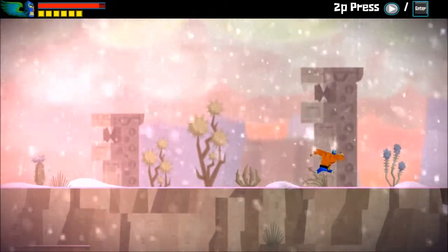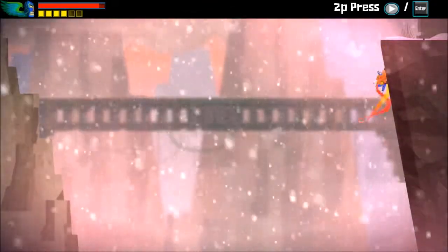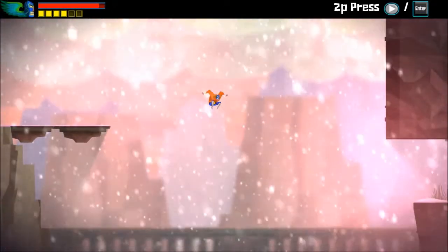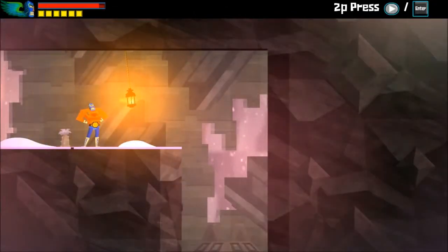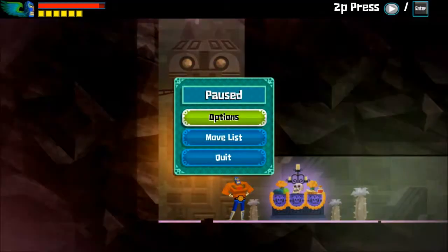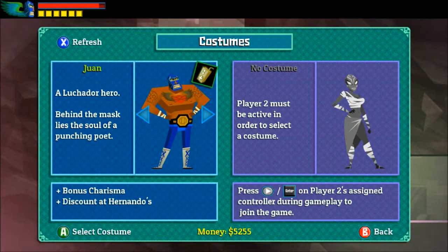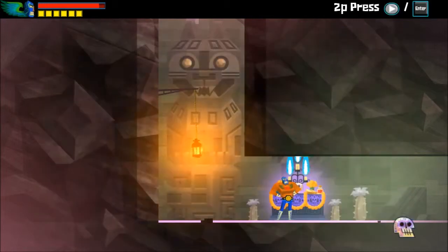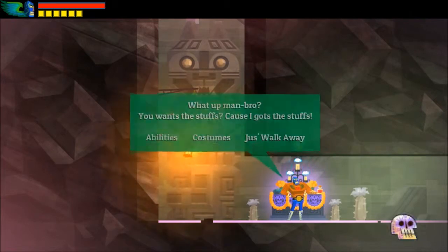Aside from the backtracking, unlocking power-ups, crazy platforming, and insanely addictive combat, the game is also co-op. You can actually play this game with somebody else. There's a second luchador character — I think her name is Tostada — and you can play the whole game co-op with another person, which sounds incredibly fun.